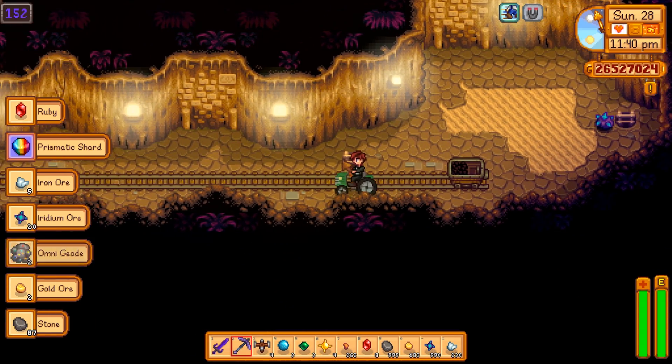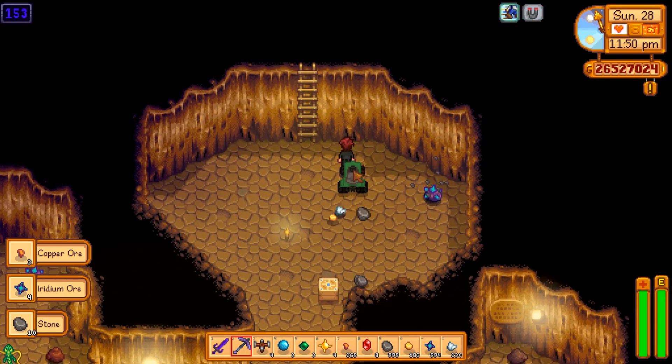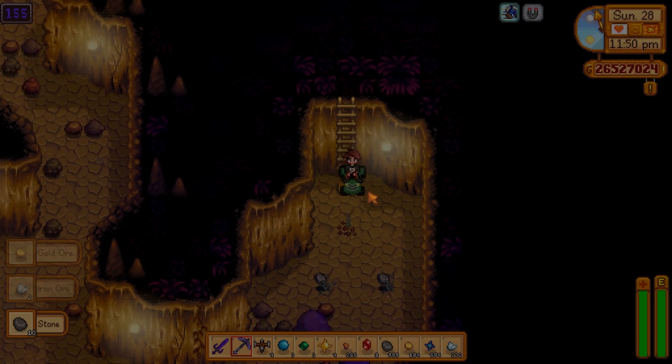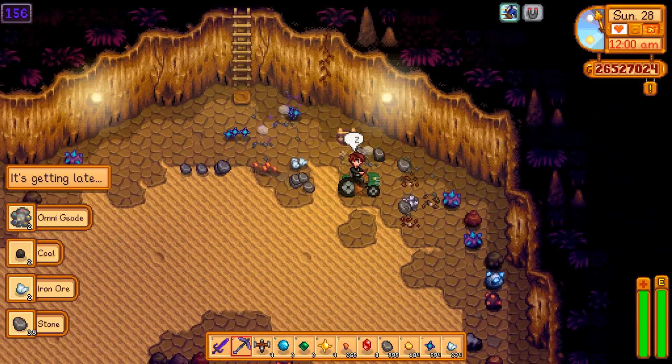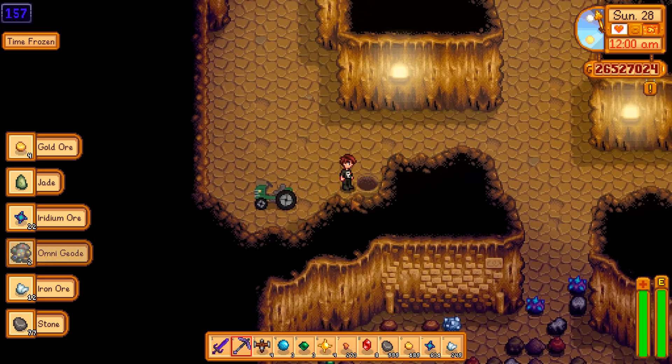Okay, we're down to floor 150. I found one treasure floor so far — one. So we're actually going to start using shafts whenever we find them to hopefully see if we find more treasure floors that way. I don't know why we're finding so few of them. Maybe they just really are that rare, but I really feel like historically I would find them a lot more often than this. Also, I'm getting tired because I forgot to freeze time. The first shaft — how many floors are we going to get? Three levels. That's nothing at all.